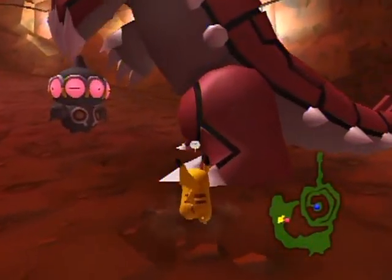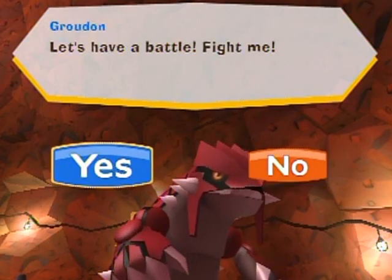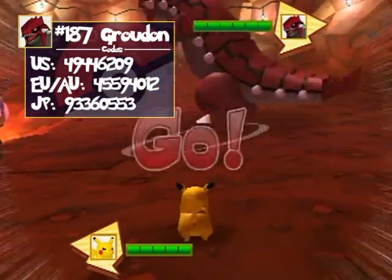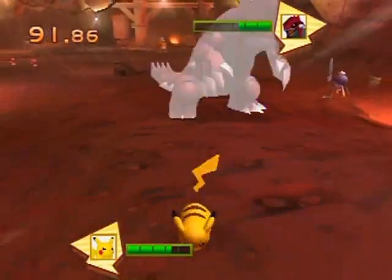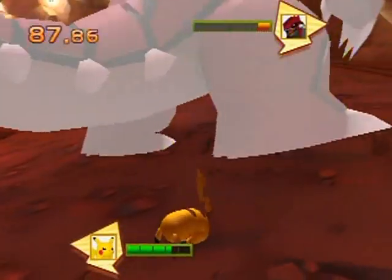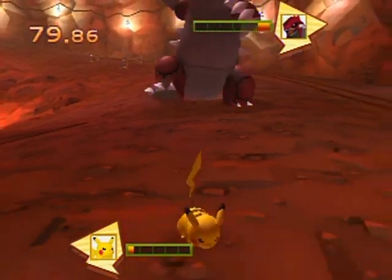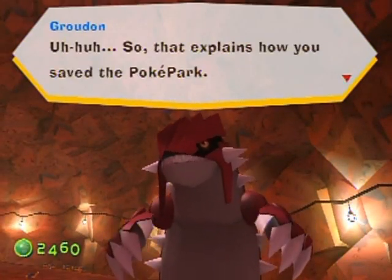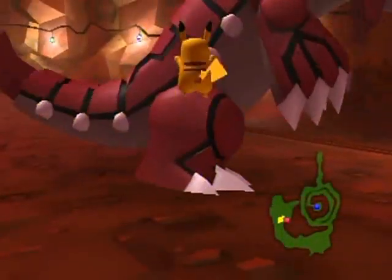You've got to use the passwords depending on your region to unlock Groudon, which I'll put on screen. Battle time — this is going to be interesting because it's a Ground type and I'm an Electric type. Look at how huge it is! Knock it around — oh my goodness, it's using something vicious, no idea what move that is. And Groudon is beaten! He's hinting that I need to get the bonus to actually friend him.